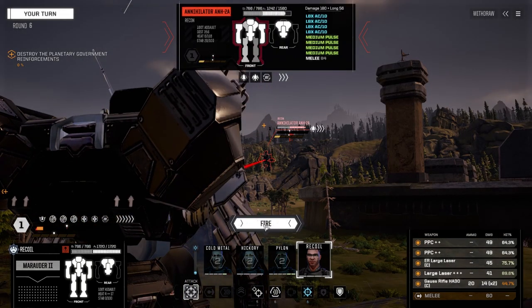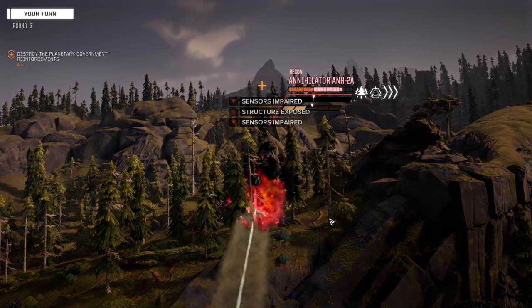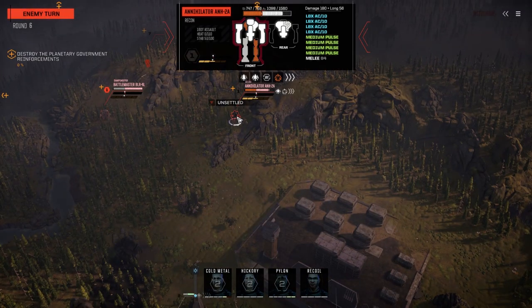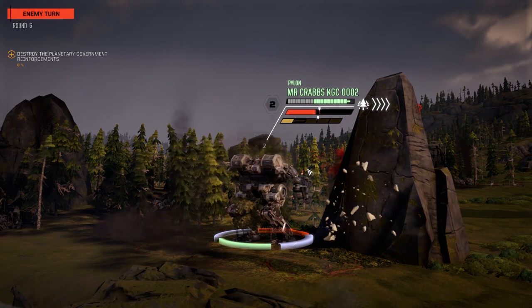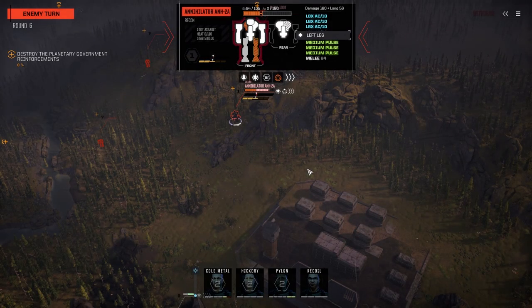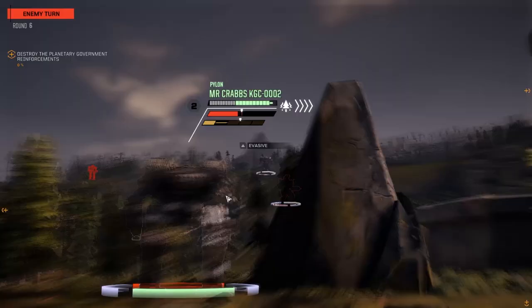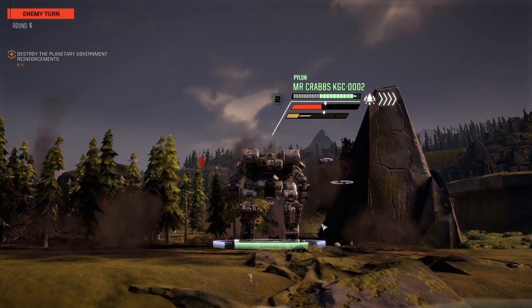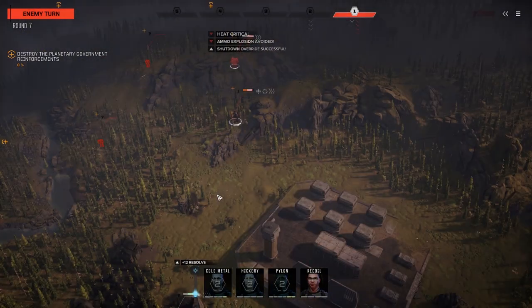Full load on this guy, targeting for an alpha strike — 39 damage with the Gauss strike bolt. Light damage, commander. Okay, that guy's getting an Arrow for sure. Atlas — we do have Atlas parts. Not sure how many Annihilator parts we have, though. Okay, he's in the red now — that's nice.